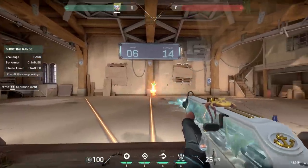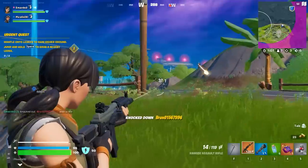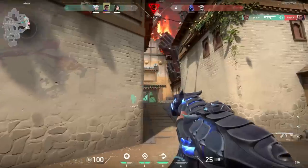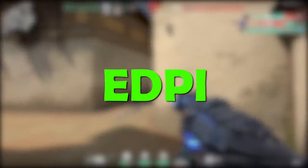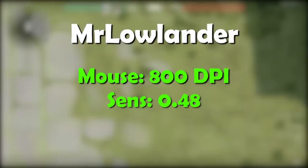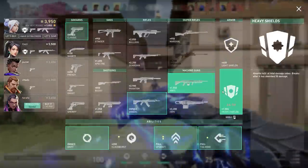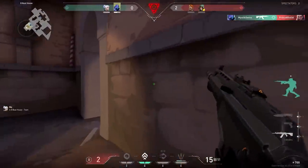In Valorant you have to be pretty precise to aim at the enemy's head. If you compare Valorant with games like Roblox, Minecraft or Call of Duty, your sensitivity should be way lower because you have to be more precise. To measure this we use the eDPI — it's basically your mouse DPI times the sensitivity you're using. In my case my mouse has 800 DPI and I'm using 0.48 sensitivity, so my eDPI is 384. The eDPI of an average Valorant pro is 294.